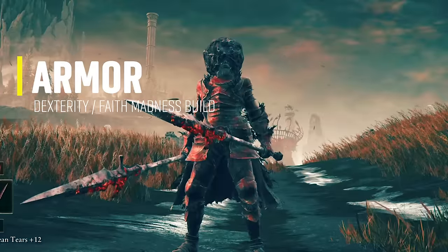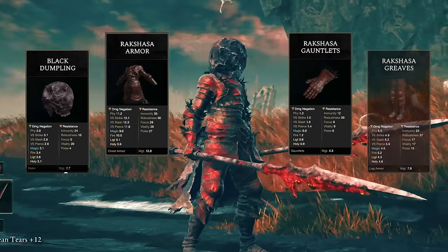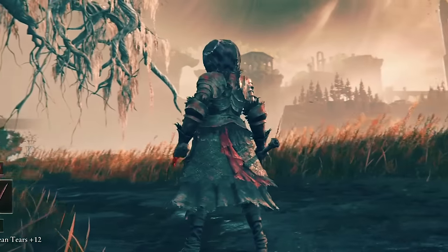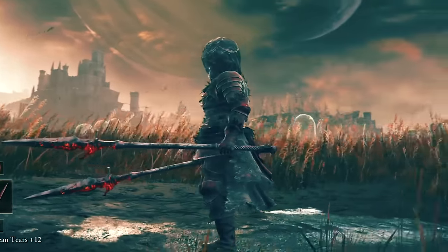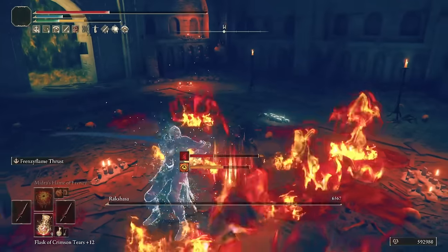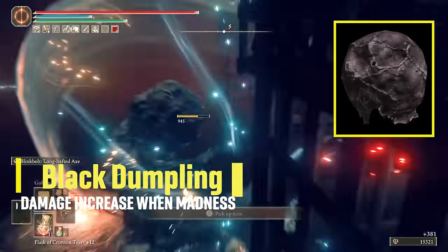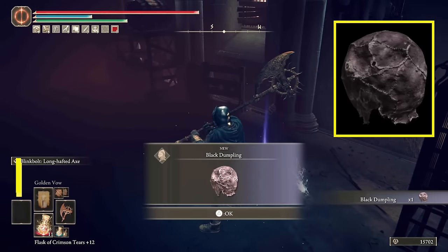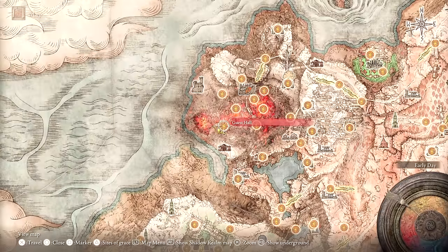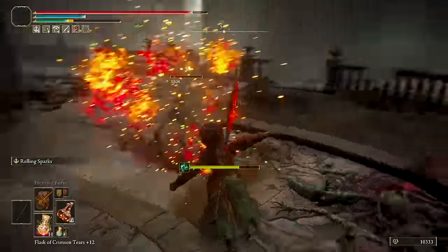The armor I'm using is the majority of the Rakshasa armor set — the armor, gauntlets, and greaves — except the helmet. This new DLC armor set looks great and has a small buff that boosts all damage by 2% for every piece you're wearing. In this build I'm wearing 3 pieces for a 6% damage increase. It can be found by defeating the boss Rakshasa in the Eastern Nameless Mausoleum in the depth area of Skaru Altus. The helmet I'm using is the Black Dumpling — like the white mask for bleed builds — which boosts all damage by 10% for 60 seconds when you get inflicted by madness. This complete armor setup has 53 poise, so I didn't have to do any substitutions to reach the magic number of 51.